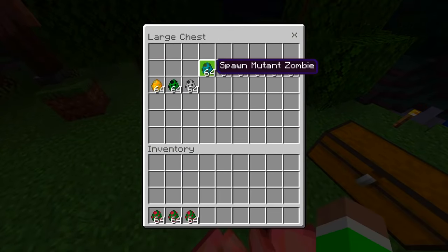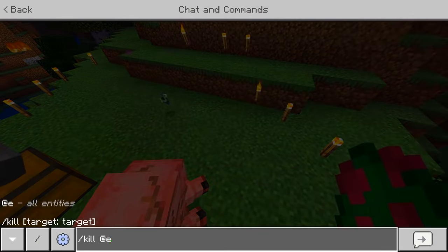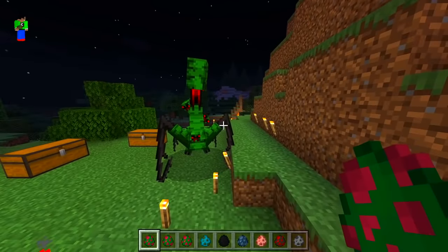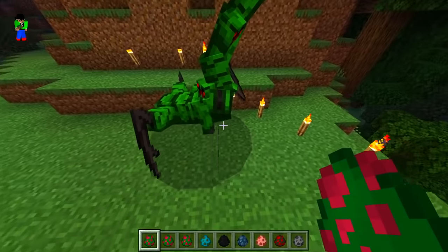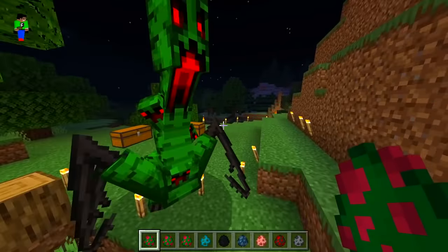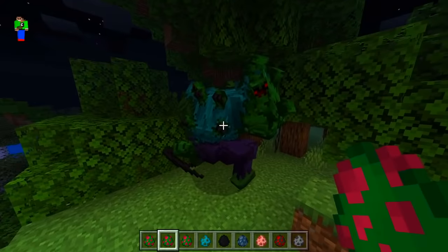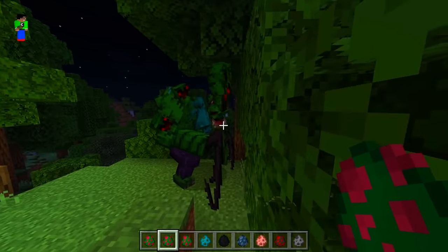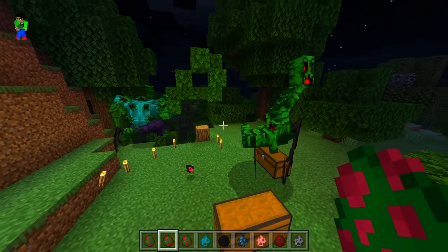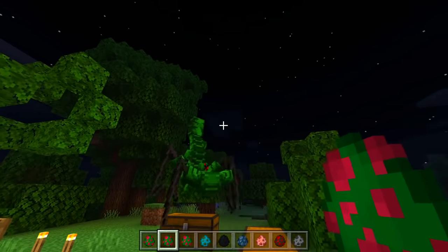Creeper! I don't even know what that looks like, so we're about to find out. Let's remove everything — it's got a cool little animation. Boom! It's got one, two, three, four, five heads and looks kind of like a spider. That's pretty dope! And a mutant hybrid — wait, it's like a zombie and a creeper combined, and something is coming out of its mouth. I don't know if I want to fight that in survival.